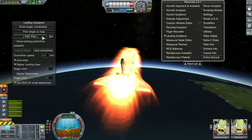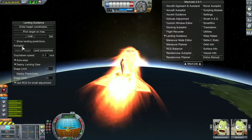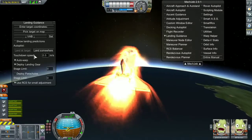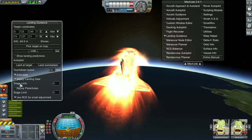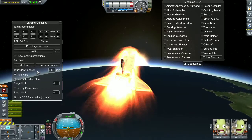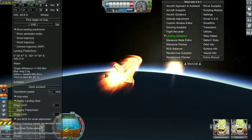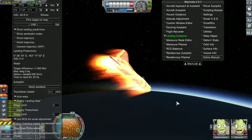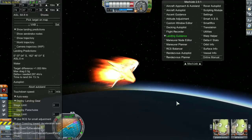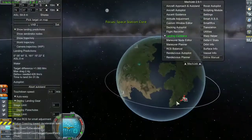I was getting bored and didn't feel confident controlling it manually, so I turned on autopilot and set it to land at target. Then the whole shuttle went out of control — it was stationary and then just went on a complete spinning spree.